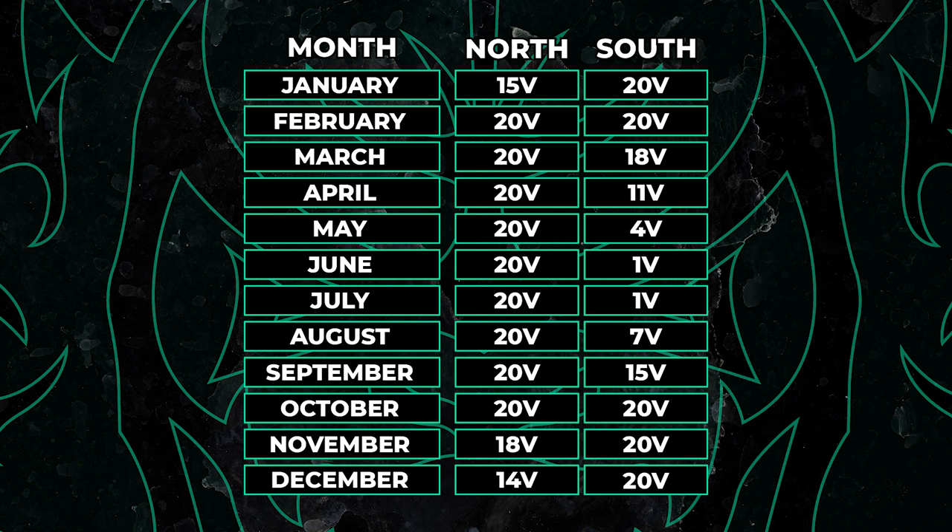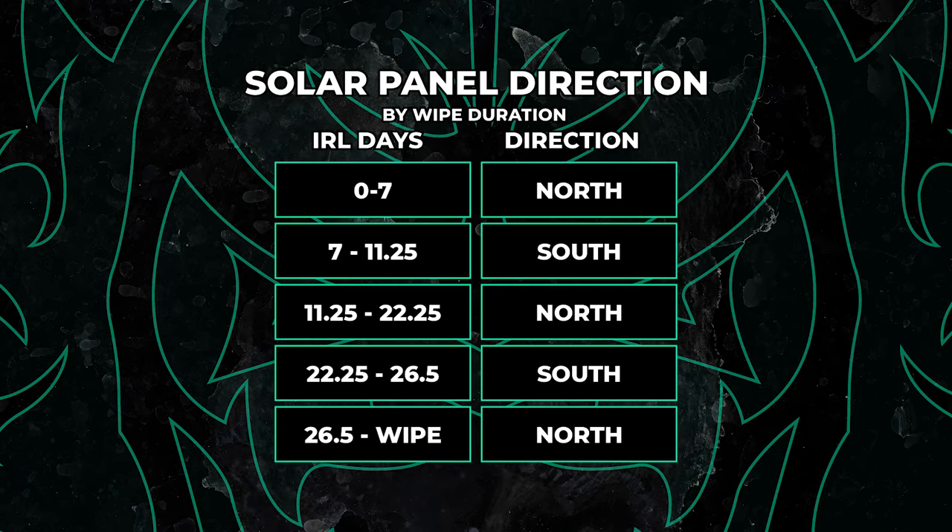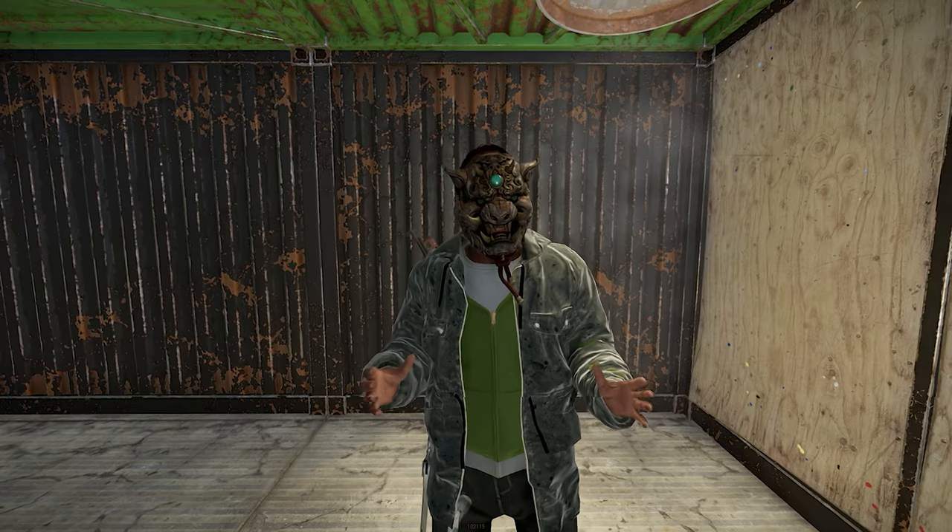Credit goes to Austin who took the time to run a wipe and mark changes as time passed. As you can see from the graphic, a majority of the time north brings in the most power, so you can typically just leave panels facing north unless you want to spend the time swapping them. For a more detailed breakdown, this graphic shows on what days in real time that you should swap your panels. Be sure to remember wipes start in May, not January. It's tedious to swap directions, but if you want the best bang for your panels, this chart is super helpful.